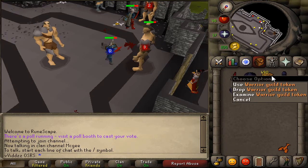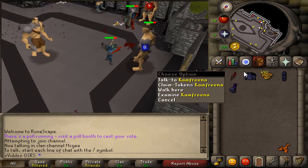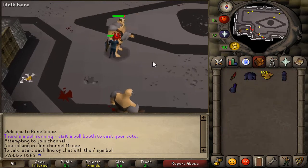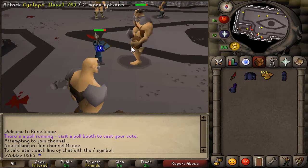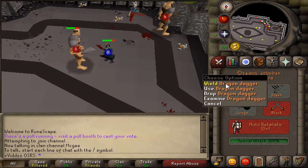I've currently got 490 Warrior Guild tokens, and I believe every minute you lose 10 of those, so that's about 50 minutes of killing these Cyclopes. Once I've run out of tokens, I'm going to make my way back down to the bottom of the Warriors Guild, collect some more tokens, and last in here a lot longer, and hopefully get that Rune Defender as quick as I can.